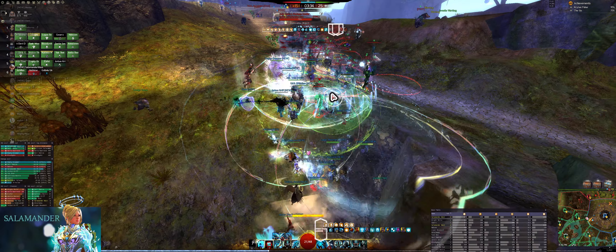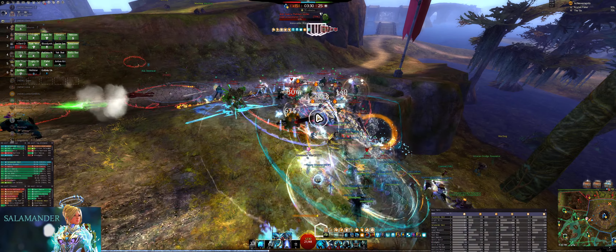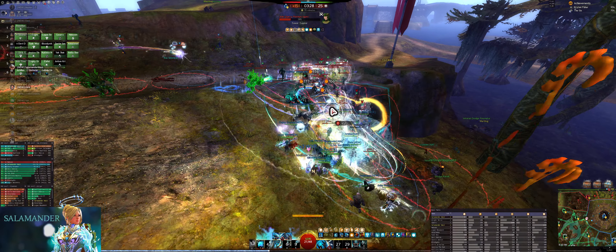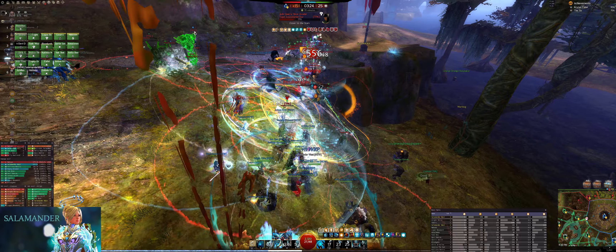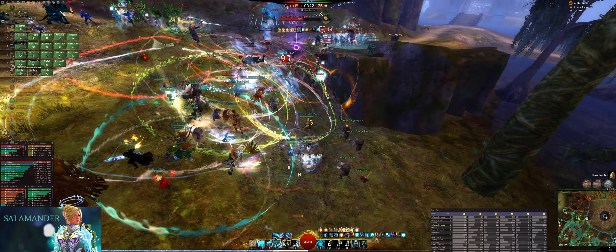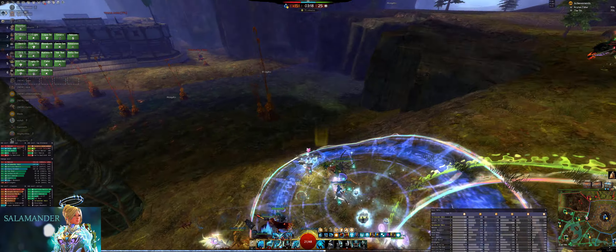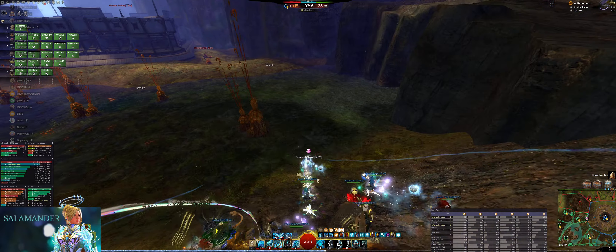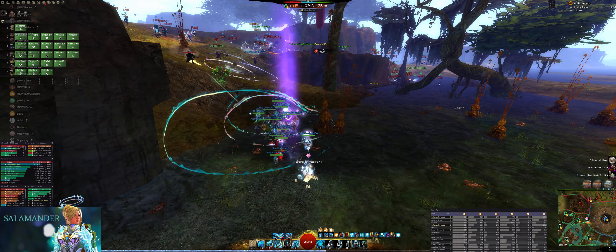The Dragon Hunter playstyle is very similar to the Power Core Guardian, but it adds additional burst from the trap Procession of Blades. Once you've unlocked Heal Firebrand and power guardian, you're pretty much set, unless you want to take it a step further and make a Burn Guard, Burn Brand, and Burn DH — but I'll save those for a future video. If you enjoyed or found this video helpful, please be sure to like and subscribe, and feel free to drop a comment below for future video suggestions.